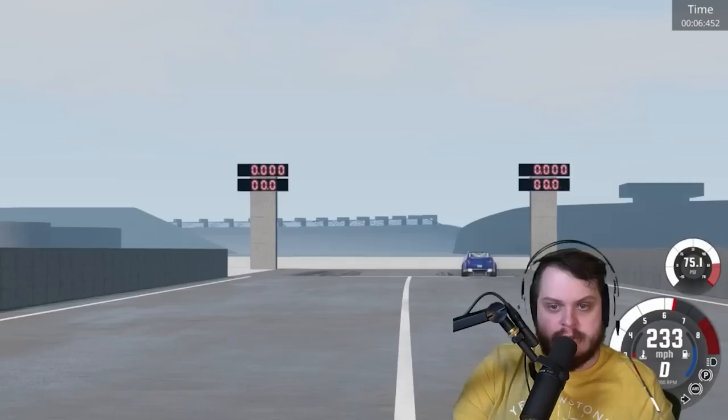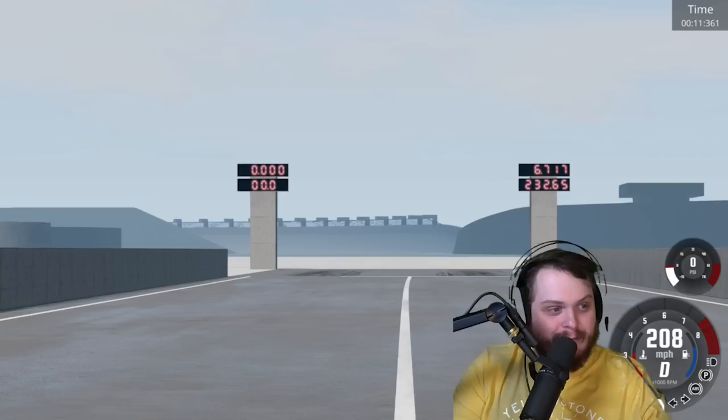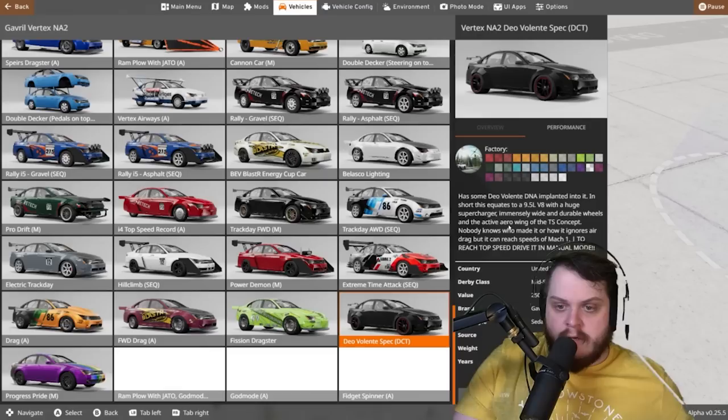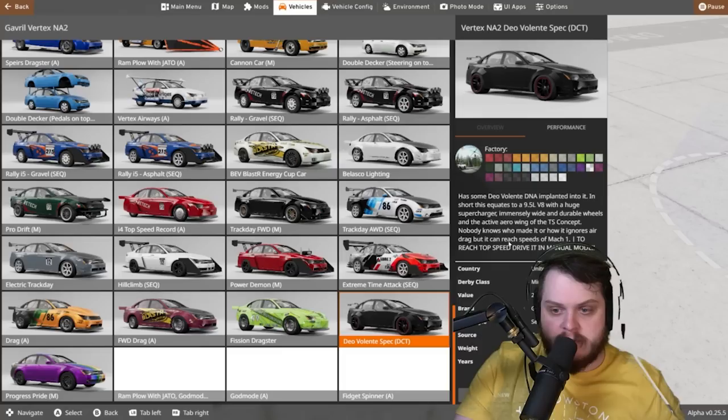6.7 — yeah, that's about right. I could have been a little quicker at the draw. What does he get? This one has some Diavolante DNA implanted into it — in short, a 9.5-liter V8 with a huge supercharger, immensely wide and durable wheels, and an active aero wing with the TS concept. Nobody knows who made it or how it ignores air drag, but it can reach speeds of Mach 1.